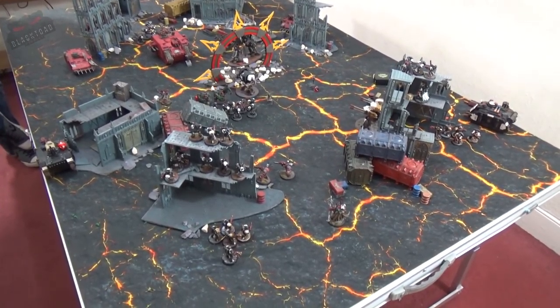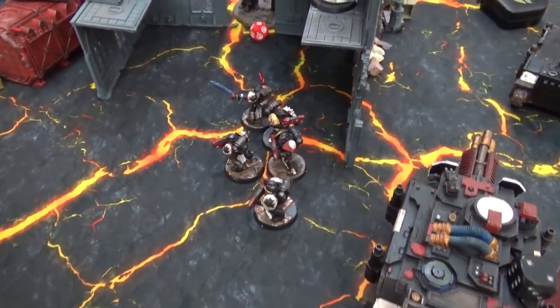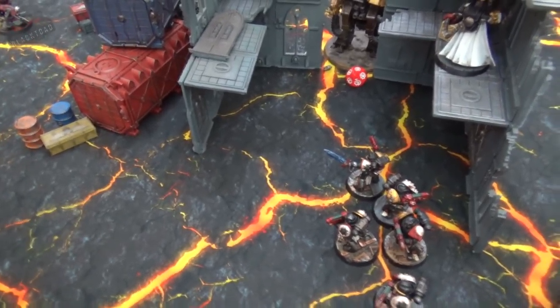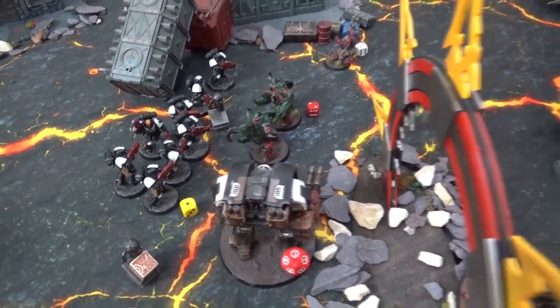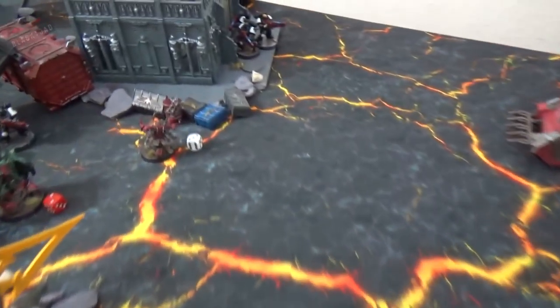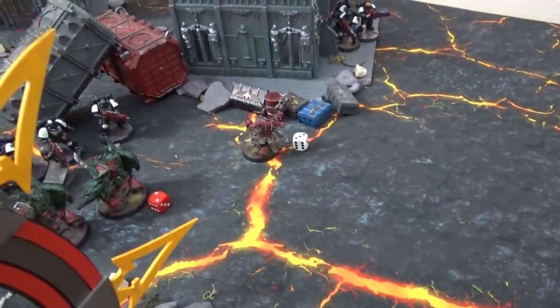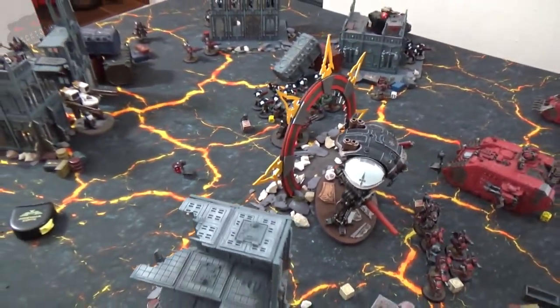Templars turn three shooting: the terminators are thinned down to two by grav guns and bolter fire. The Sternguard vets easily take out the last raptors with plasma shots. The Leviathan thins the mutilators by one and a half using its heavy flamers, and also shoots the Land Raider alongside the Knight, taking it down to five wounds. The Hellblasters fire all shots into the dark apostle but only chip off one wound.